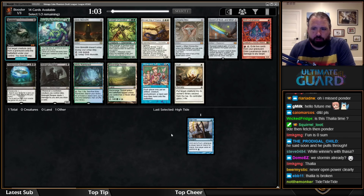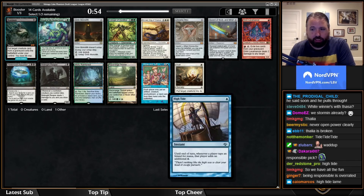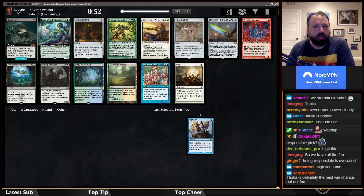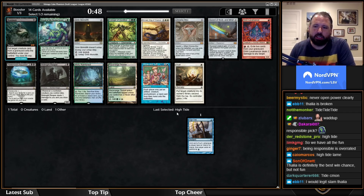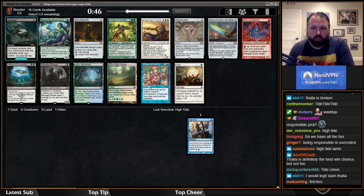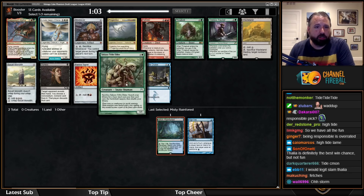Now that we have High Tide, I'm going to take Misty Rainforest. High Tide decks really want all islands in play. I actually like Dryad with High Tide as well — that's a combo — and Misty really helps you draft blue-green, which I think is the best High Tide deck in general besides mono-blue. There's also a Grim Monolith, but I'm not that impressed with it — it's fine, but it's not insane.